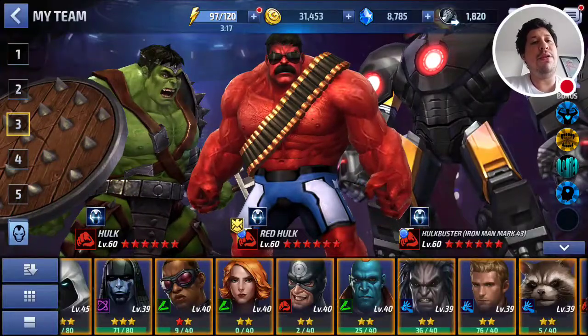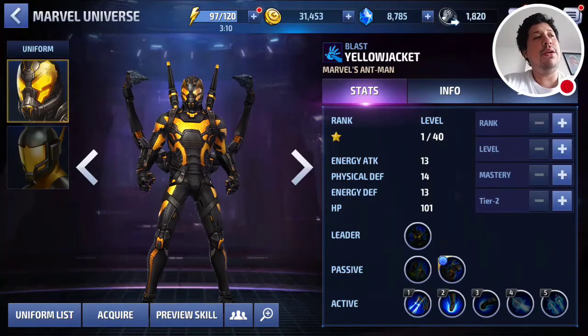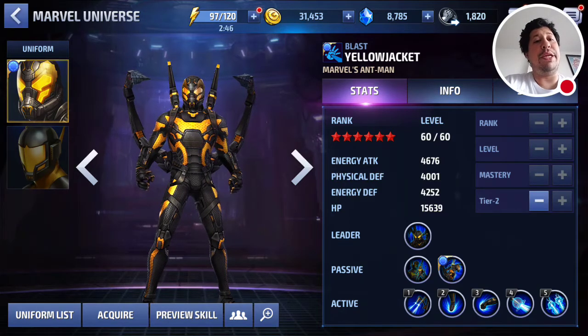In terms of an obelisk, you'll probably want to go with something along the lines of increasing crit damage, or increasing his crit rate, or I would probably recommend ignore defense — getting his ignore defense up as much as you can so that you can really take advantage of his increases in crit damage and his leadership ability.